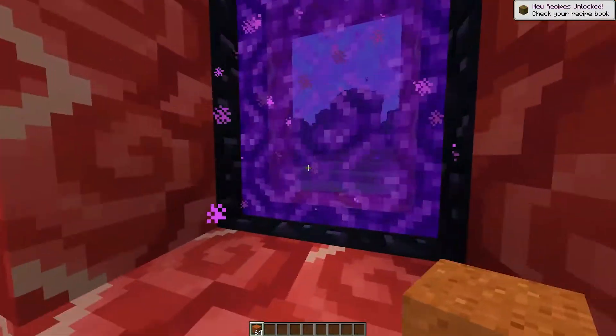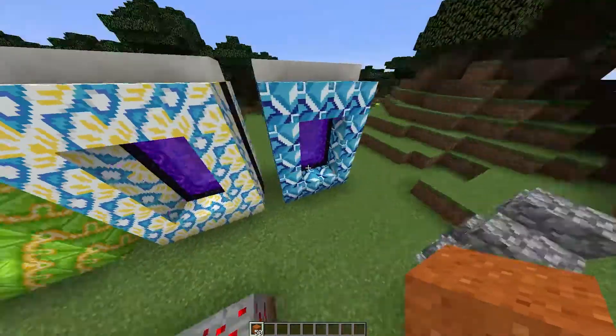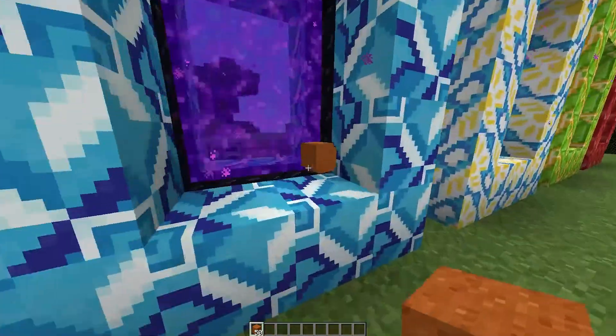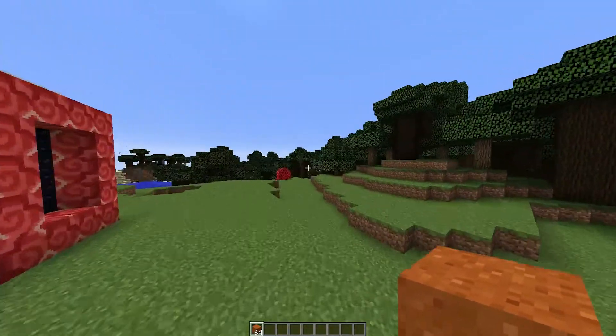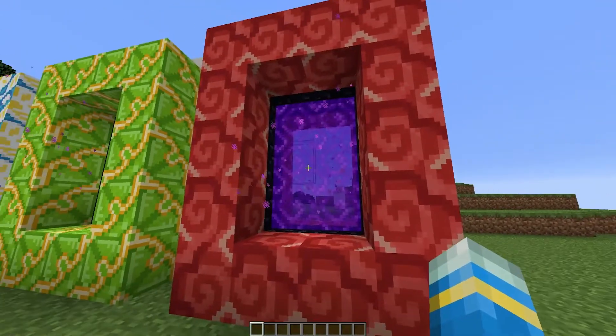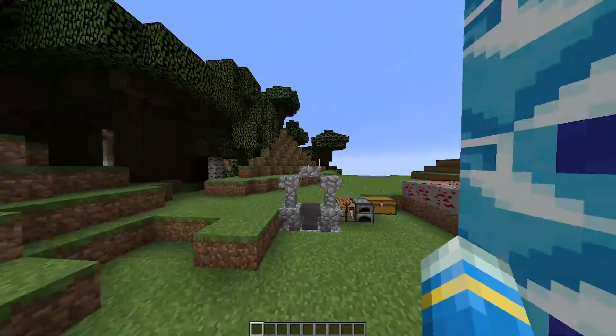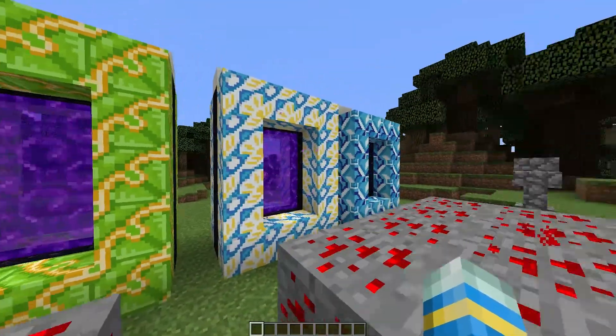Maybe if I grab some sand here and throw it in, and then look over here — we should be able to see it. There it is! So if you have a factory, an automatic factory creating items, maybe you could have the items go into the portal and out somewhere else — a warehouse, or wherever you store the items. There are loads of different uses for this.